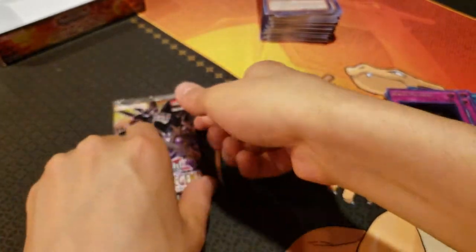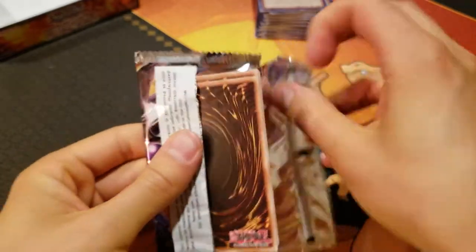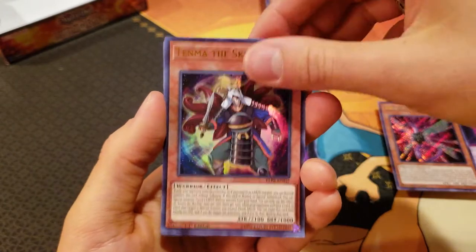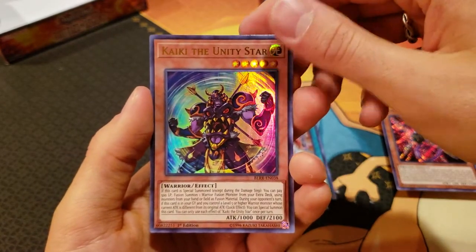These are some good reprints — really good reprints, actually. I think they just reprinted a Borolo Dragon as well. Last pack here: Hibernation Dragon, Narito the Moral Leader, Tenma the Skystar, Convert Contact, and Kaiki the Unity Star.